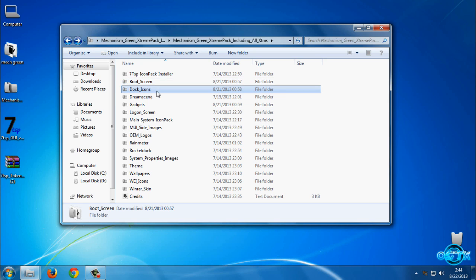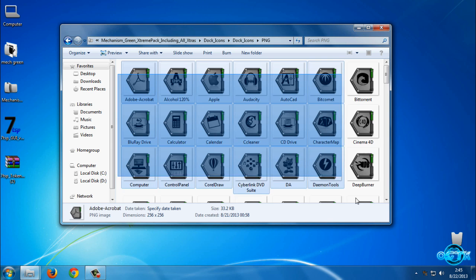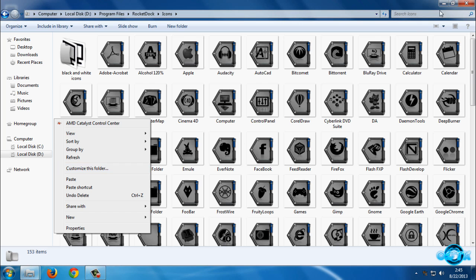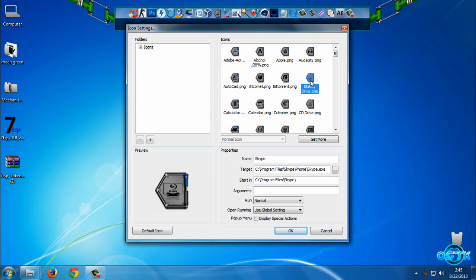We have dock icons. I'm going to show you how you can apply icons for RocketDock. Extract the files from the archive, go to this folder, go to the PNG folder, select every icon, and copy them. After that, go to the RocketDock installation folder, go to Icons, and paste them there. Then go to RocketDock, select one of your icons, go to icon settings, select one of these icons, and click OK. If you want to restore your default icon, just click the Default icon option.